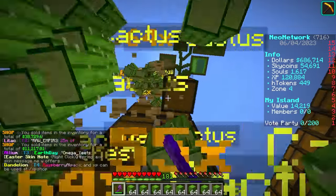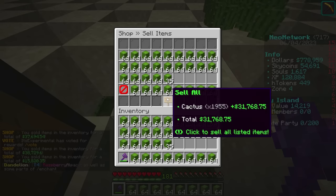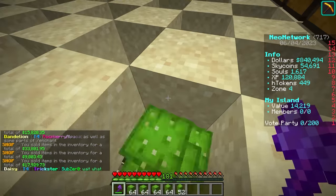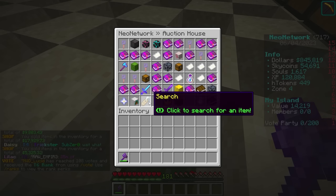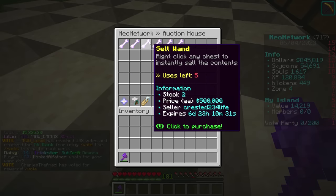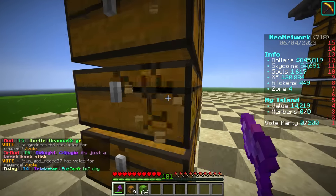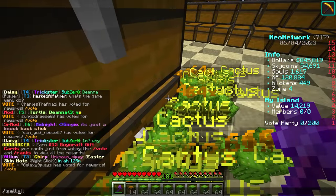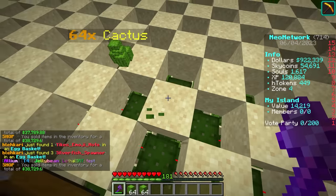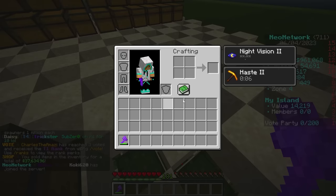This is a lot of cactus. I actually checked our cactus mastery. It's so much better to have a sell wand — save all your sell wands. Once you get a lot of chests full of cactus and go to the auction house to buy a sell wand, they're expensive — a 14-use sell wand is 3 million. I've tried not to do any crazy deals with players because people would just give me their sell wands for free. I really appreciate the kindness, but that's not fair to other players who don't have that option.